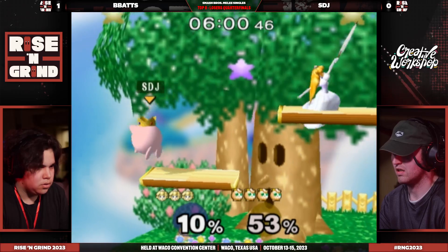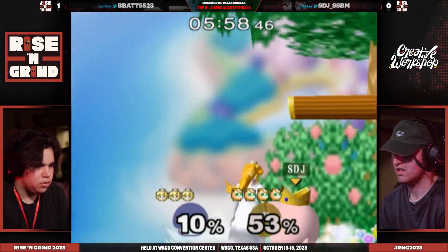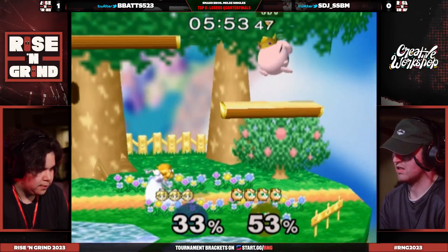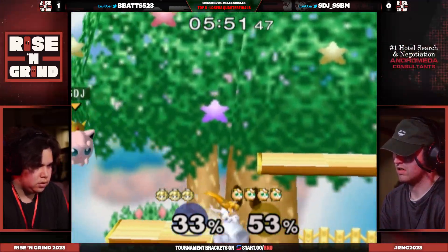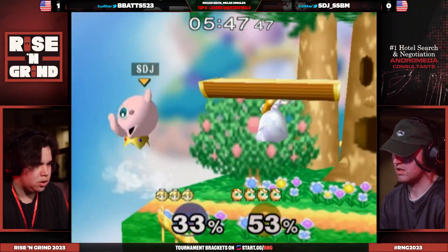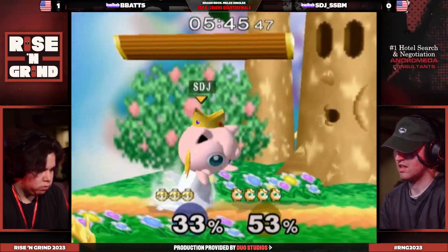So we've got to see B-Bats answer that. How do you deal with a Puff that kind of wants to run away, wants to not play certain positions, able to sort of play in that spacing? Sometimes it's stage positioning stuff, but maybe that War of Attrition — that meter of the turnip — could be an option. That's something B-Bats could incorporate.